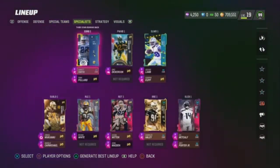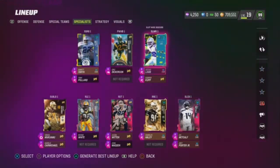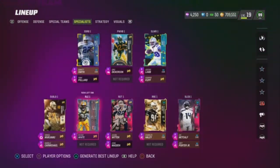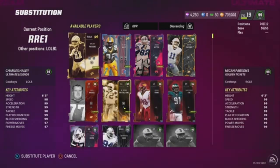And these are my specialists: third-down running back Emmitt Smith, my power back Eric Dickerson, my two slots, my user, my other sub linebacker. This is my Russian left-hand side. I gotta change my right hand to Micah Parsons — I was supposed to do that yesterday but I forgot to.